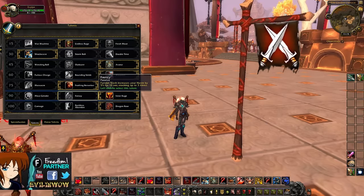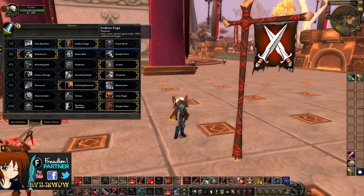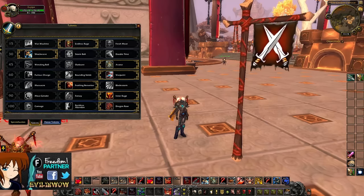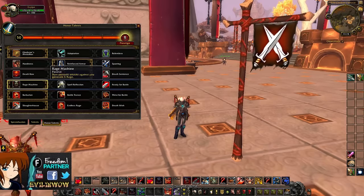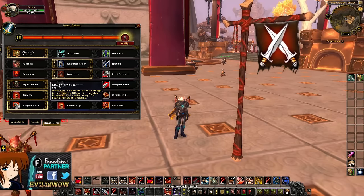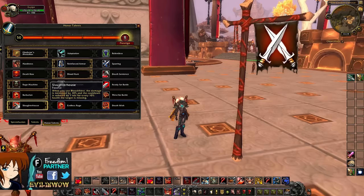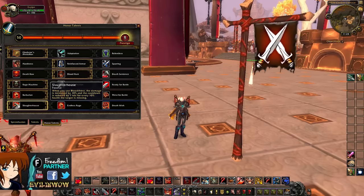Then you're gonna want talents to generate rage, like Inner Rage, which basically makes the rage ability hit twice as hard and gives it a 4.5 second cooldown, but also generates 5 rage instead of taking rage. You can also go for Ready for Battle or Rage Machine to give yourself more rage. But the main talent you want to focus on here is Slaughterhouse, because for every 10% health the target is missing, you reduce the cooldown of Bloodthirst by one second.